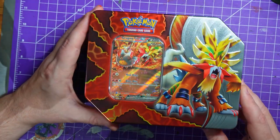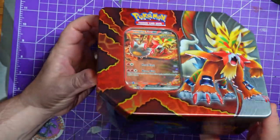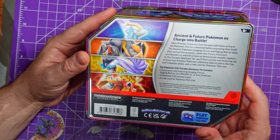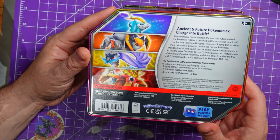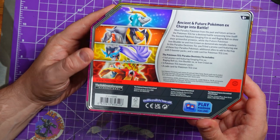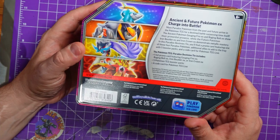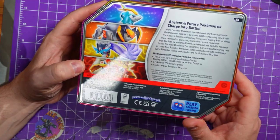Welcome to a very long overdue Pokemon unboxing. I found these tins at one of my local stores - Ancient and Future Pokemon EX, 'Charge into Battle.' More paradox Pokemon from the past and future arrive. Inside you get the full promo card featuring Gorging Fire EX, Raging Bolt EX, Iron Boulder, or Iron Crown. I went for Gorging Fire because he looked cool.